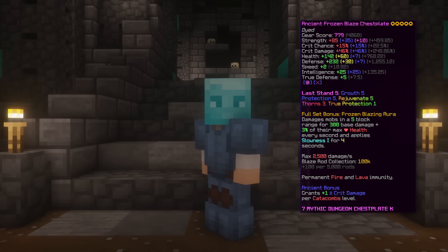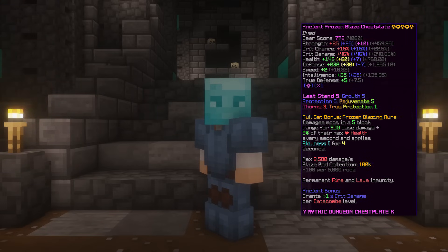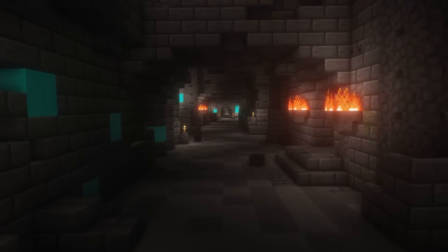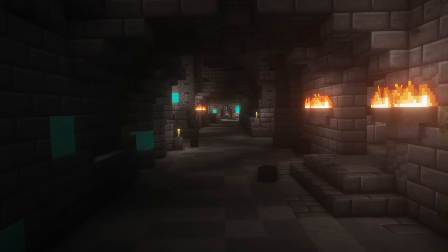My opinion is that Frozen Blaze Armor should only be considered if you are really high Catacomb and master start it fully. But you will get pet locked because the Blaze pet is what makes it good. And that's it for the armor setup — just remember that you're not required to use exactly what I'm showing you, you can experiment and see what fits you best.